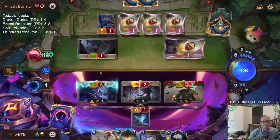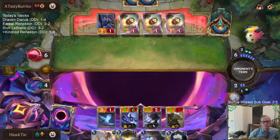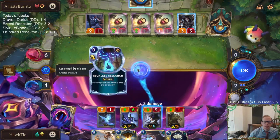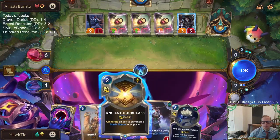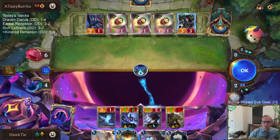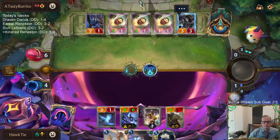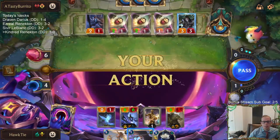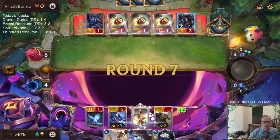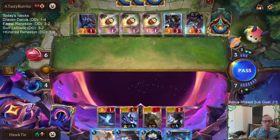Reaper should definitely be attacking last. We can survive with Spirit Journey — oh no we can't because of the Spinning Axe. Is that even worth the Hourglass? I mean, I guess — they still get to draw three. I need to keep my spell mana available. No, that's not going to do it.